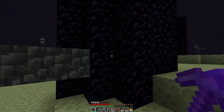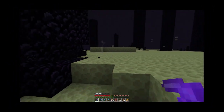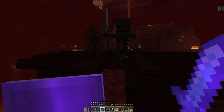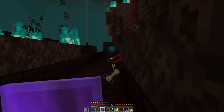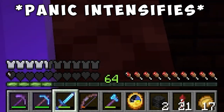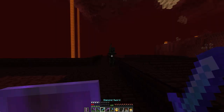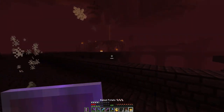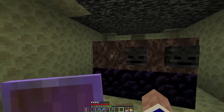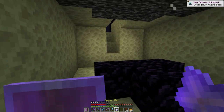Now we can start removing these obsidian pillars. That's going to take too long — let's work towards getting a beacon first. We need wither skulls. After a very close call — down to half a heart — we got the third skull and we're ready to fight the wither. And he's dead. Awesome, let's make a beacon.